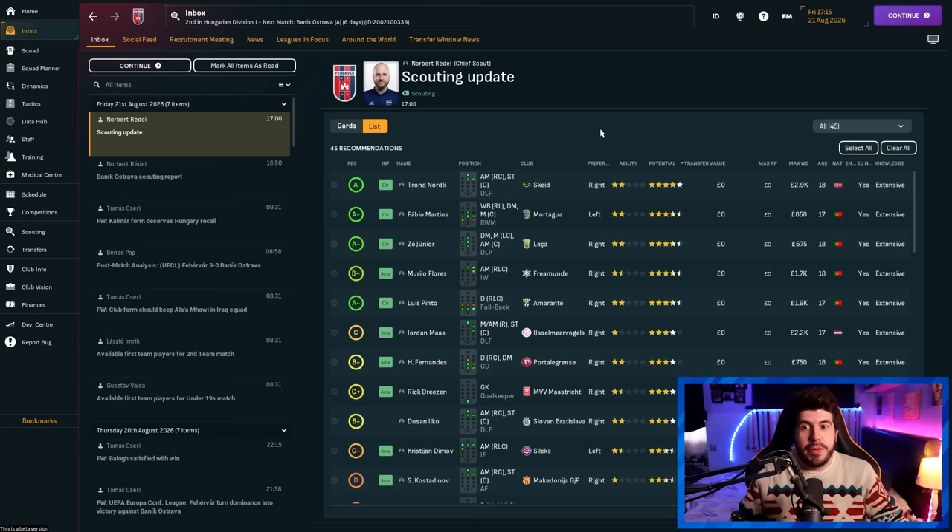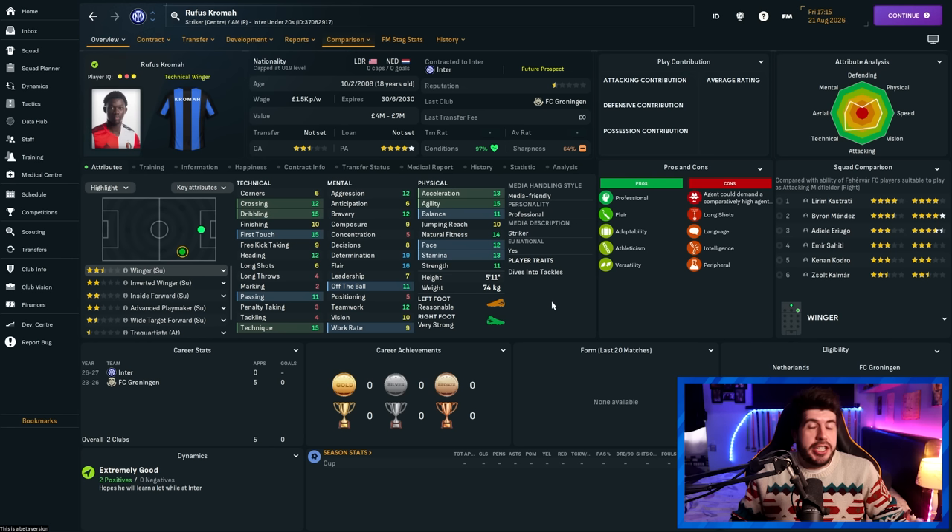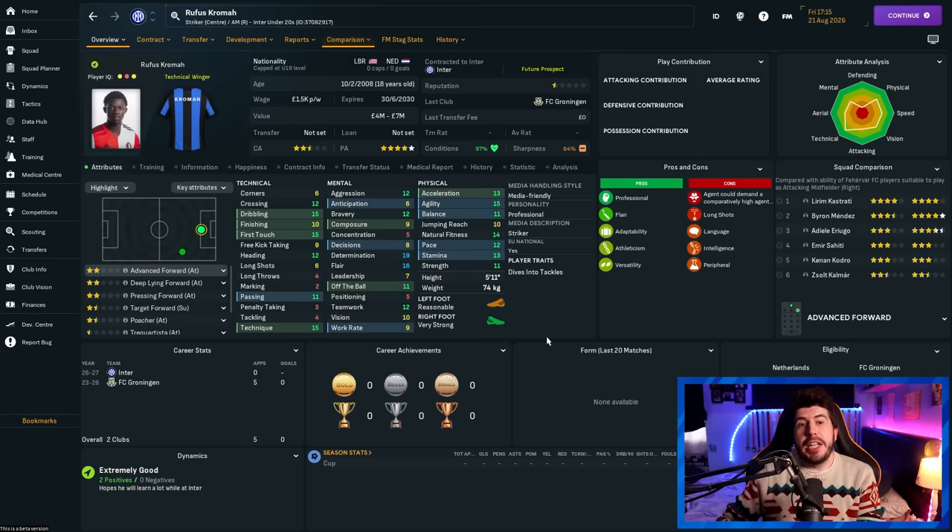Portugal is also very good for this method — there's a wild amount of Portuguese players in the scouting reports too. The standout example is Trond Nordly: five-star potential, two-star CA, completely free and probably wouldn't want a lot of money either — an A-rated player you can just have for free. Another example was Rufus Cromart who appeared as an amateur or non-contract player and was picked up on a free transfer by Inter while I was scouting — and he is very, very good. You could have found him much earlier had you done this in Season 2 and picked him up on a free transfer absolutely no problem.